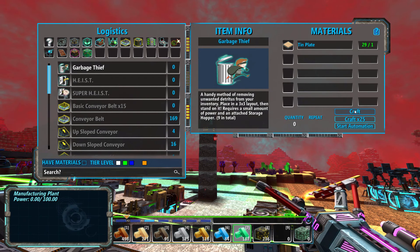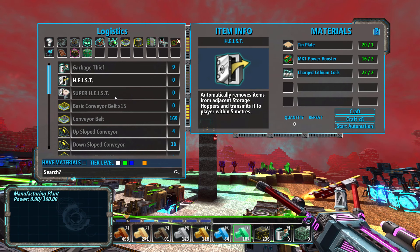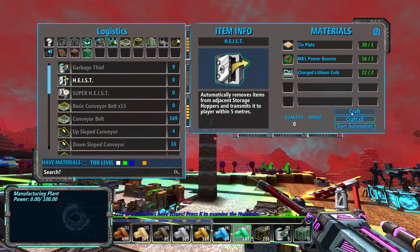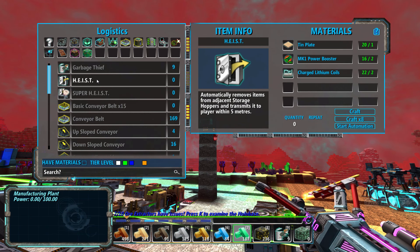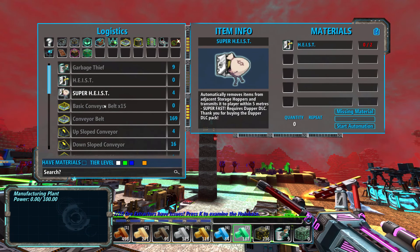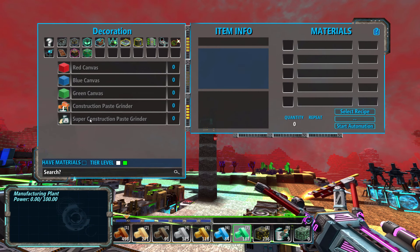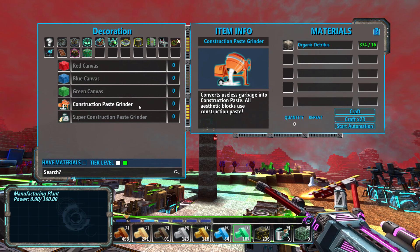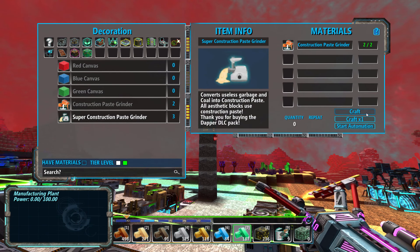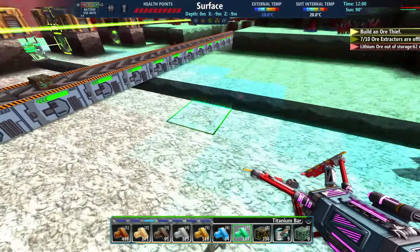We're going to make the garbage thief — we need nine of these. We're going to make eight of these. Craft eight. Craft four — super heist. This requires the Dapper DLC, just FYI. Dapper, I think, is worth it. So we got four super heists. I'm going to make four of these, eight of these, and then four of these. And I hope I get this layout right — I might not do it exactly how we did it on stream.